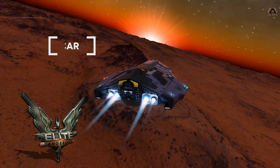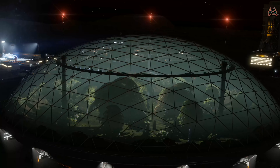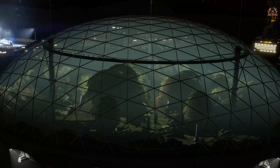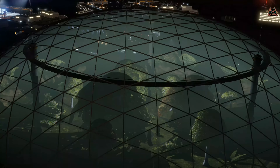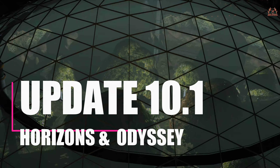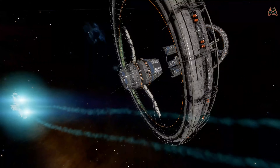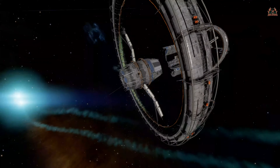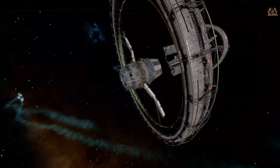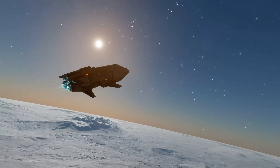Hello, it's Ricardo and welcome back to Elite Dangerous. Following on from Update 10 and all the things that were fixed in Update 10, it's been no surprise — here comes Update 10.1. With any update, you know there's going to be some eggs broken. You can't break an omelette without breaking some eggs. That's true of this update also. However, Frontier have jumped on it and are addressing the problems as quickly as they possibly can.